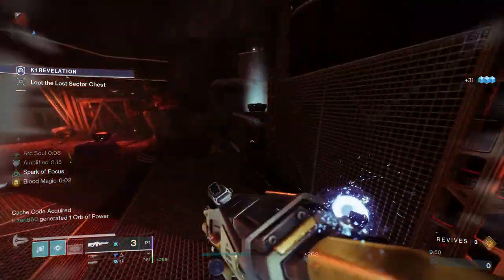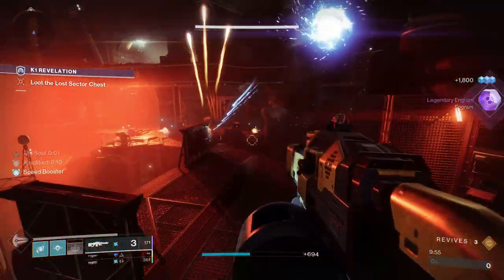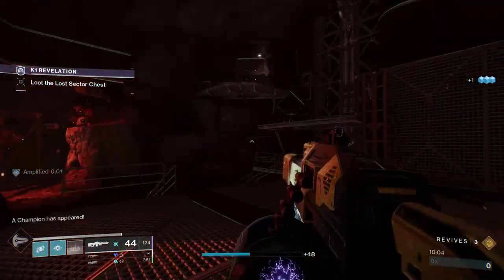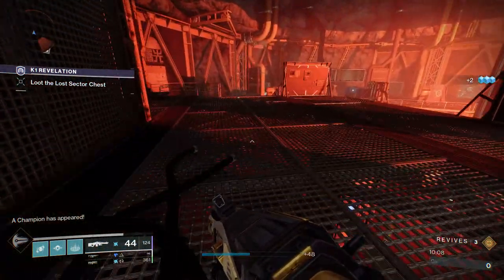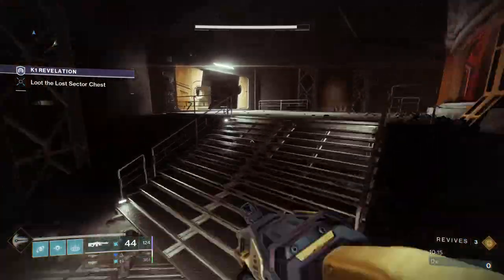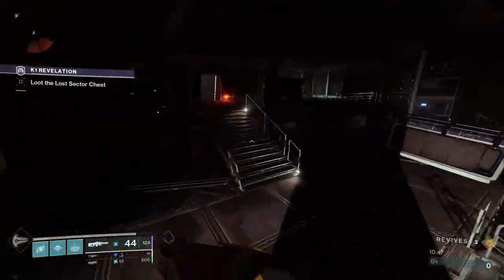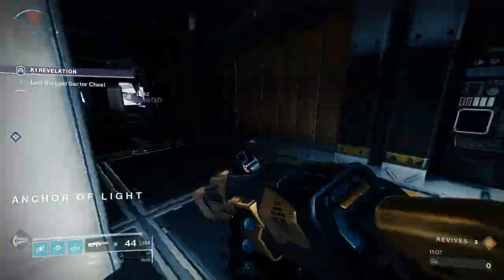One thing we have to watch out for is we can't just grab the chest and not care — we can't die, right? We're going to lose our lives. I know there's a fast way to get out of Lost Sectors, but I don't believe that works in Legend Lost Sectors. But man, we rolled through the first one pretty damn easily. Now we are going to proceed to the next Lost Sector, and I'm not going to have any jump cuts so you guys can see this was all done in one run. Let's head to the second one.